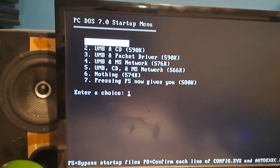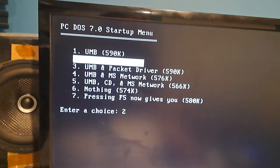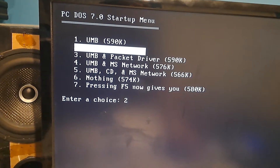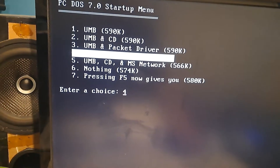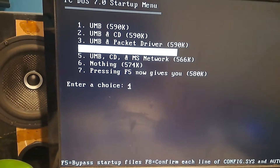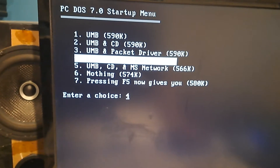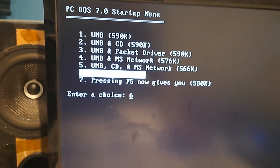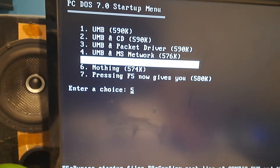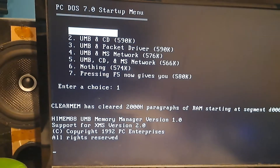This is a follow-up video from my last one. I cleaned up the boot menu a bit — there were a lot of duplicates that weren't needed. A lot of the options were giving me 590k. These two options are basically only here because of how long the boot process takes. Booting into UMB only doesn't take that long. Pressing F5 gives you 580k, though I'm not sure why. The main option I'll be using is up here giving 590k.